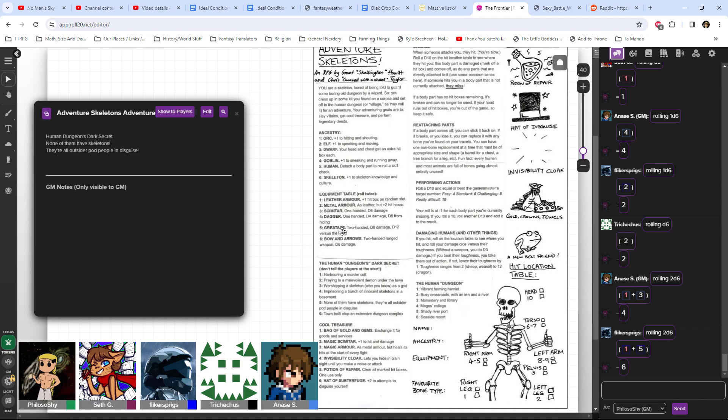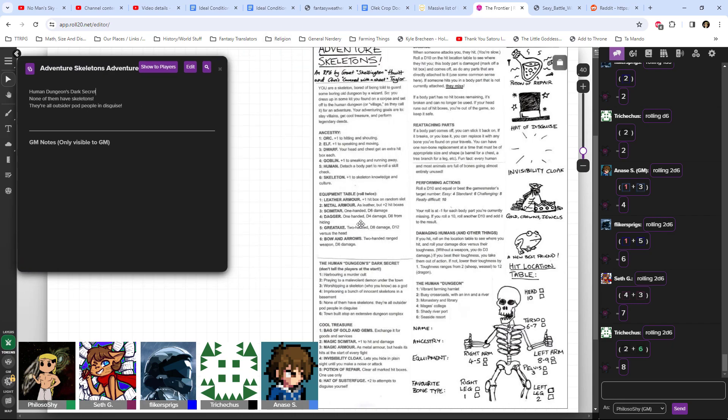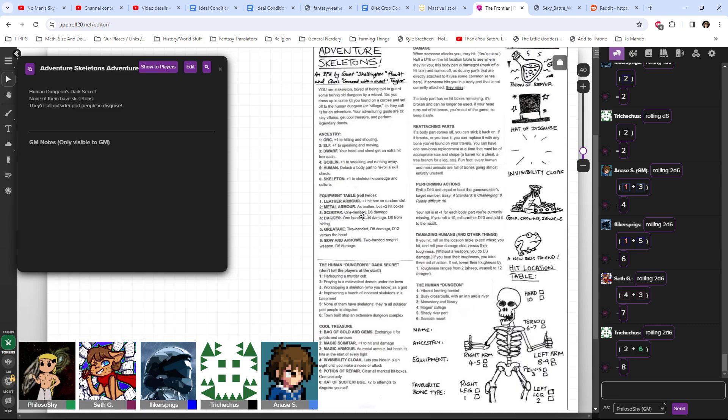Seth, you got a 4 and a 3, so you get a dagger and a scimitar - dual wielding! And finally, Trikecus - you get a bow and arrows and metal armor. On a random slot, so roll a d10. You get a helmet. I have a metal cod piece! So you have four boxes on your pelvis. You're all actually a pretty well-rounded party.